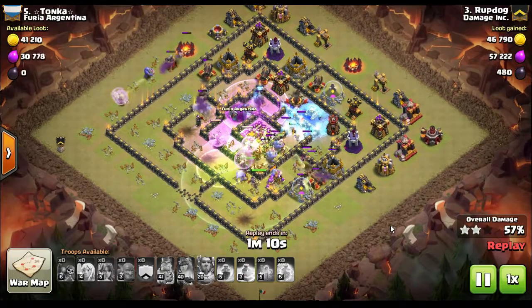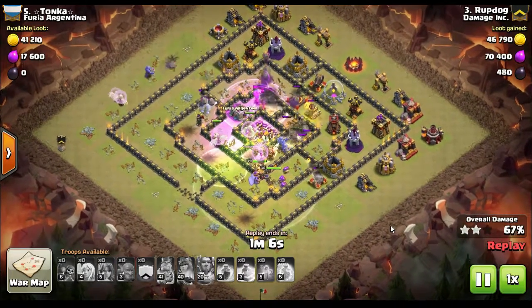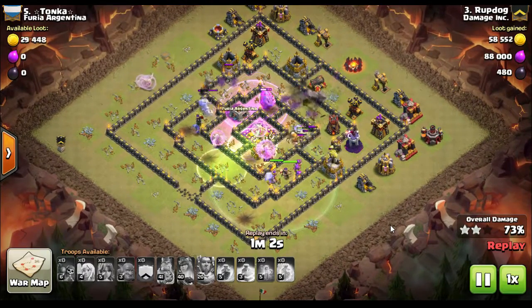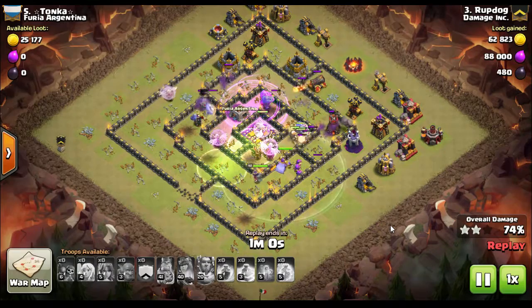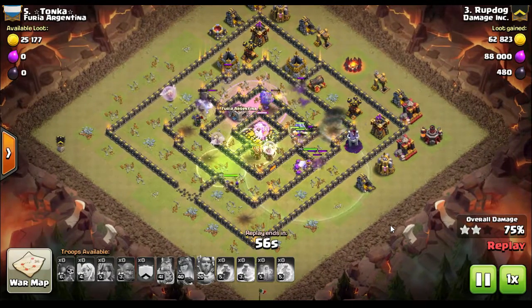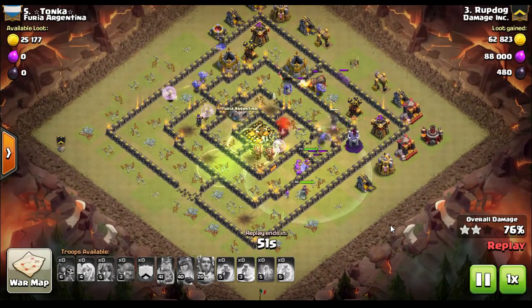The valkyries are still up. They go towards the inferno tower and take it out. At this point, he has healers all over the base — three, four, or five healers in the core. A bowler that was outside the walls bounces back inside, and the healer on him comes inside too. He's got all these healers up protecting all these different troops.